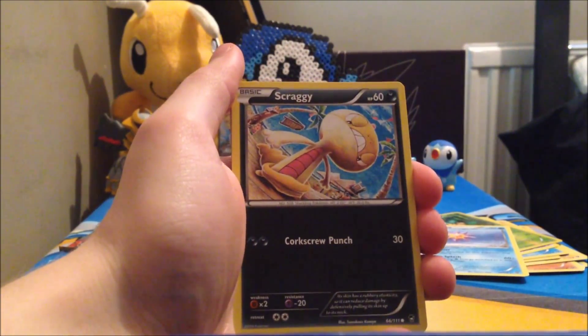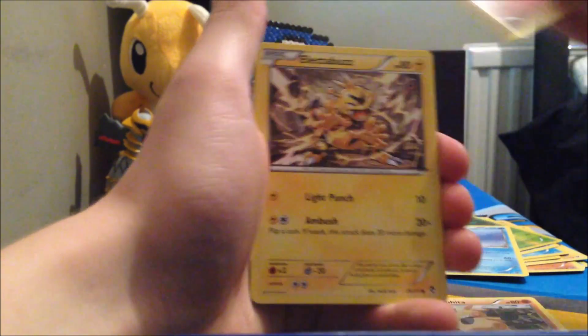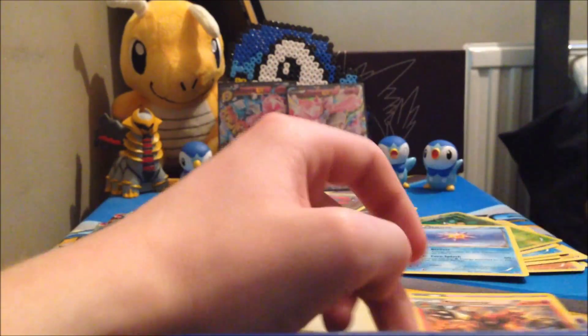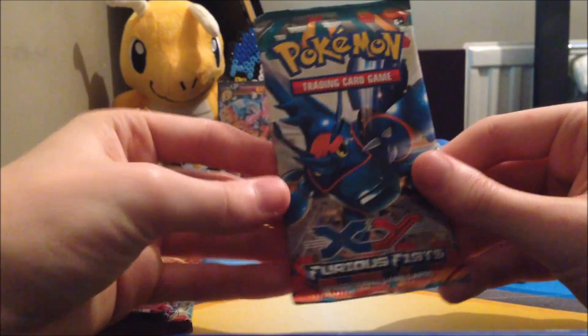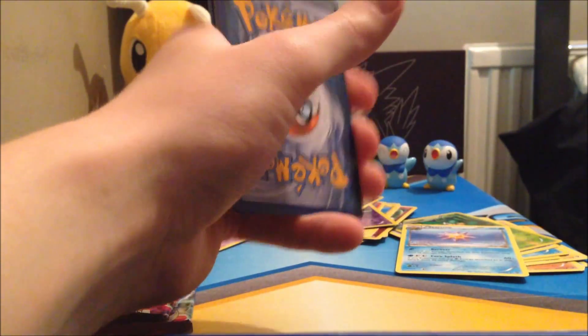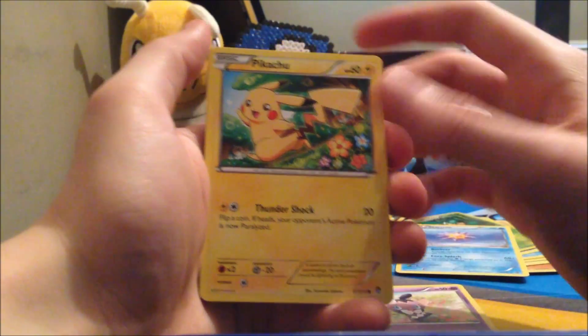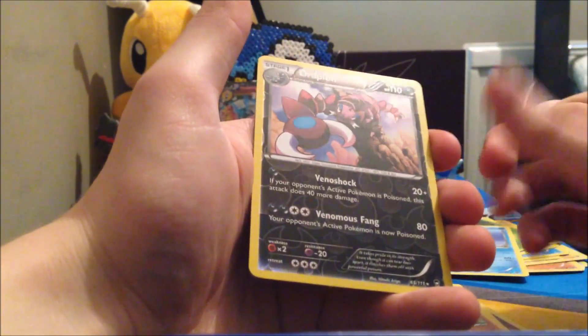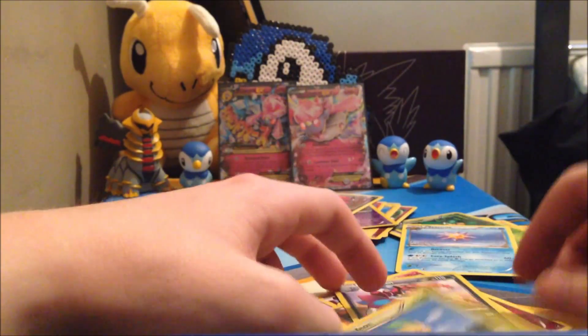Onto our Lucario Furious Fists pack. In our first Furious Fists pack we have Scraggy, Drowzee, Makuhita, Clefairy, Electabuzz, Vibrava, Gothita, Skorupi reverse, and a Magmortar regular rare — which I already have. In our second Furious Fists pack we have Gothita, Pikachu, Clauncher, Clefairy, Magmar, Klefki, Accelgor, Pancham reverse, Drapion rare, and a Leafeon regular rare. This is absolutely shocking.